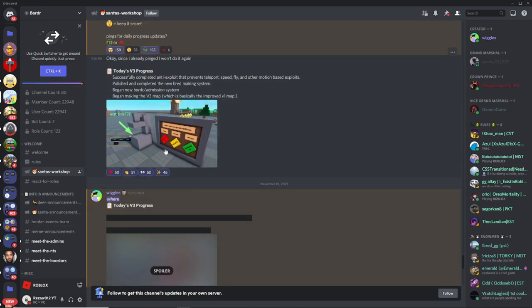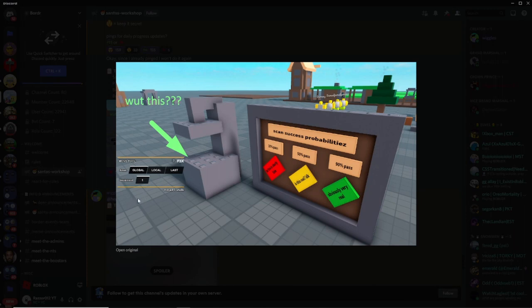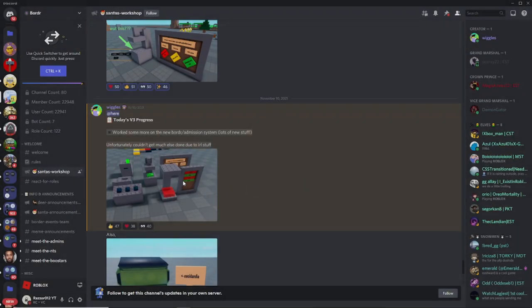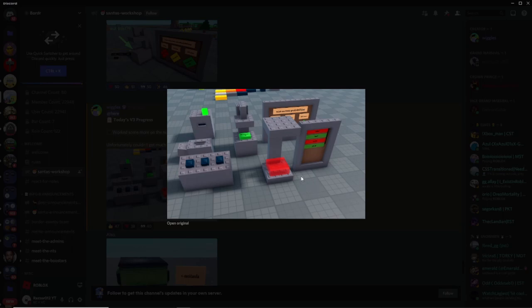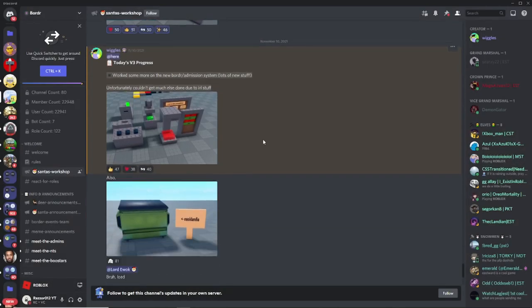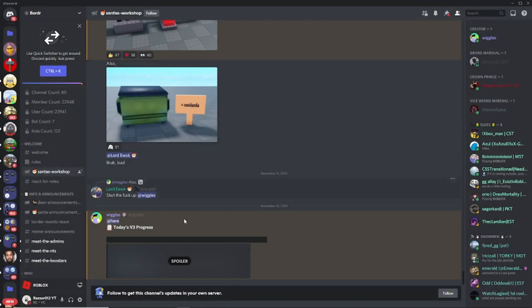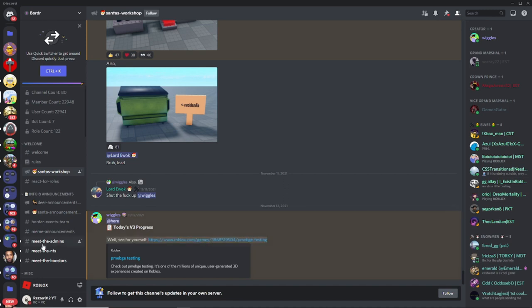Everyone voted to keep us informed with daily progress updates. So if you look over here, this is the admission thing — you got the passport stamper right there, and the shredder of course. Look at this — I don't know what this is though, maybe it's the one corkboard I skipped over. And then there's this dumpster leaning in Ewoklandia — why would you do this? And then there is today's V3 progress. Wiggles hosted an event on his own testing game, so that's pretty cool.